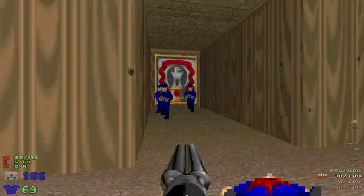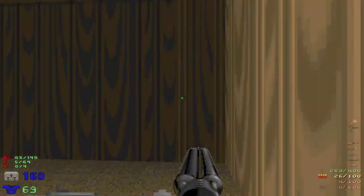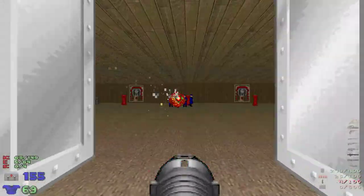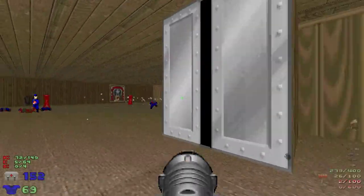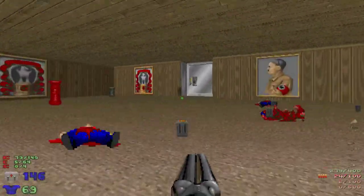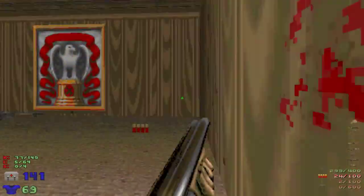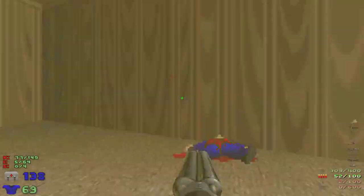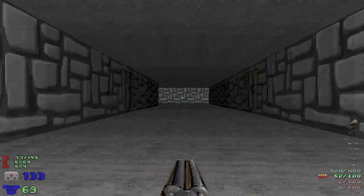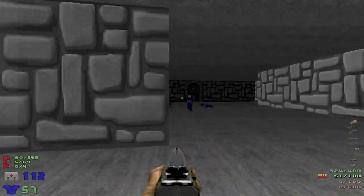He's closer so he gets priority — crowd control done. Leave that health there; it's all about the tactical pickup. Definitely don't want to get too close to anything with these rockets. There are actually a couple of secrets here that were not in the original Wolf 3D. It's a very straightforward level, very reminiscent of, modeled after, the original Wolf 3D E1M1.